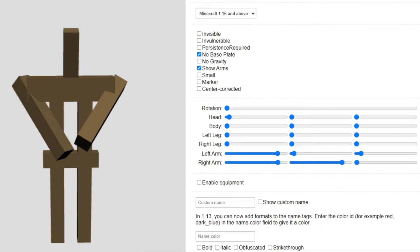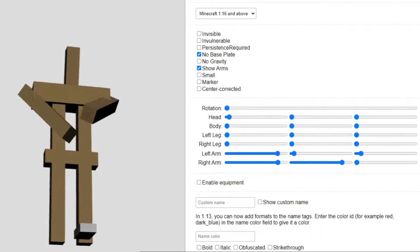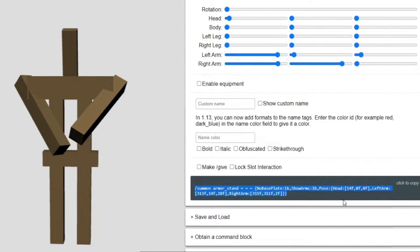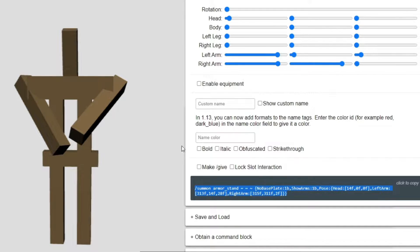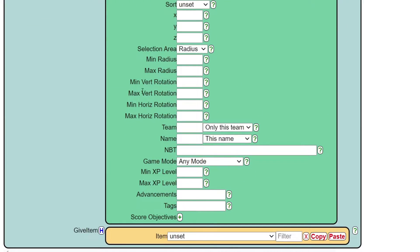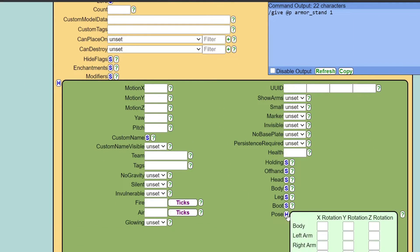Now we are done with website one. We've got the armor stand looking down and grabbing an invisible block. We're going to go down and click the copy button, do a Ctrl+C or right-click copy, then go to website number two and click on the slash give command. Scroll down past the screen box to the yellow box, type in 'AR' for armor stand, go to the pose button, press S, click in the box, import that command from website one, go back to website two, and press the import button. That's going to import our position data.